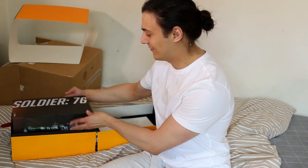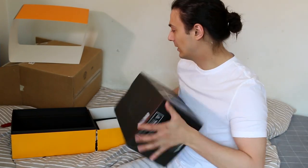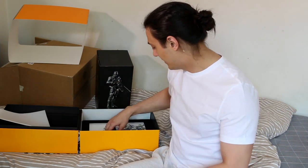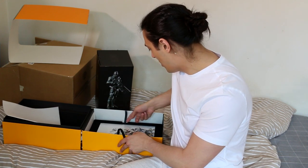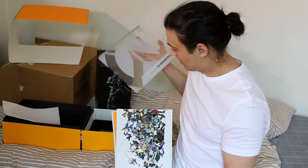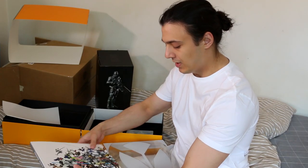Let's save the Soldier 76 figurine until last, because he's like the big man — you know, the big man out here. The first thing is — what is this? Is this like an art book? A visual source book with pictures. Just a little sample of some of the pictures. We've got Hanzo there — Hanzo Bando. And then we put the protection back on. Always use protection.